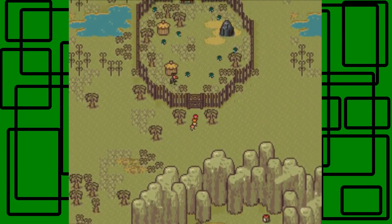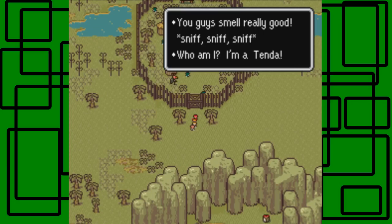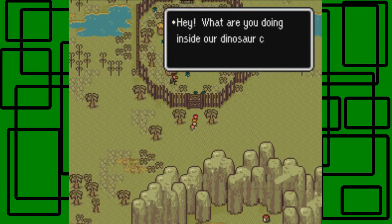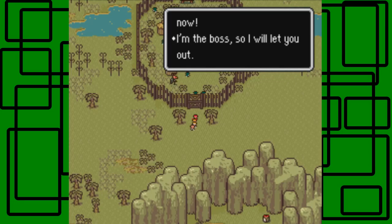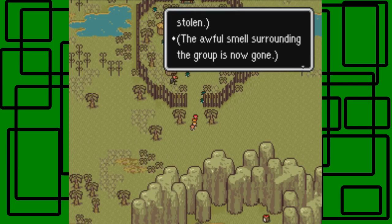So let's go into this village. The characters apparently smell good — sniff, sniff, sniff. I should go like that, but I can't sniff it; my nose is stuffy right now. Who am I? I'm a Tinder. Hey, what are you doing inside our dinosaur cage? I'm going to open the door and you get out of there right now — I'm the boss. Thank you for your Tinder Krant, or whatever it's called. The awful smell surrounding the group is now gone.